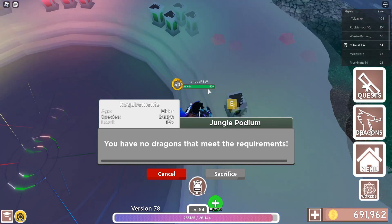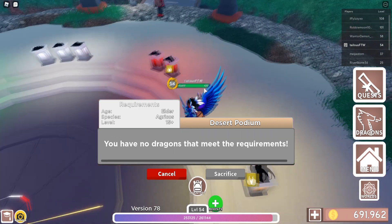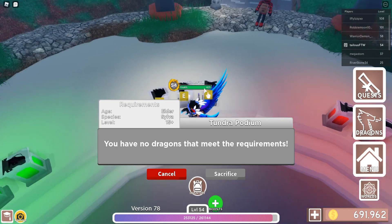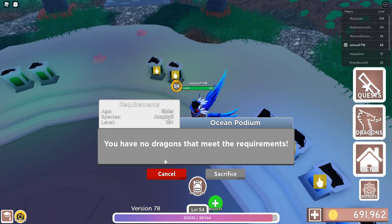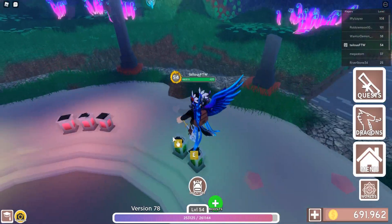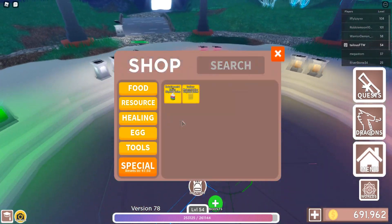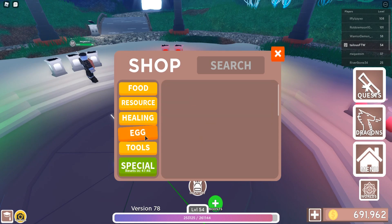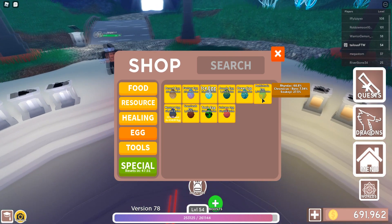Oh, this is jungle podium. Now I'm confused. You can buy prehistoric eggs in the store now — that is definitely something you can do. Probably why they did a second shutdown, because you need to be able to buy them in here. Five million though. Yikes, that's expensive. I don't have that money. I don't even know how you're going to make that much.